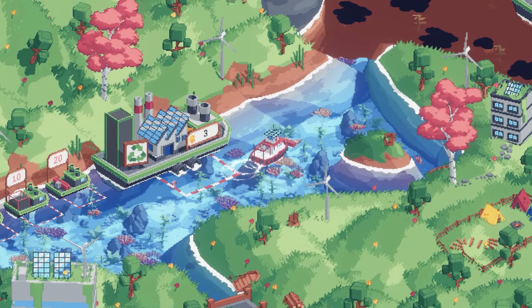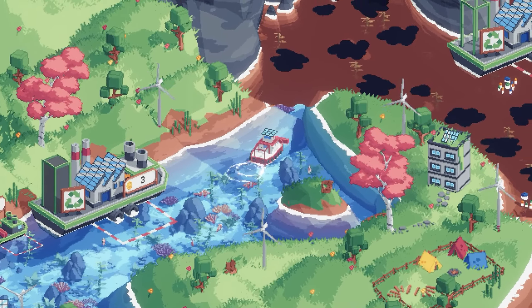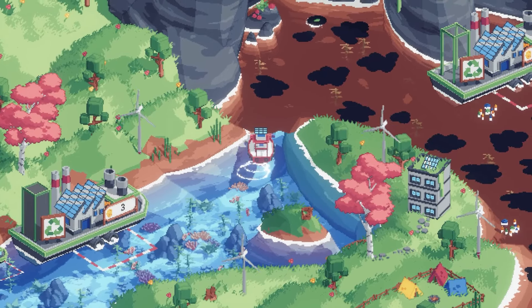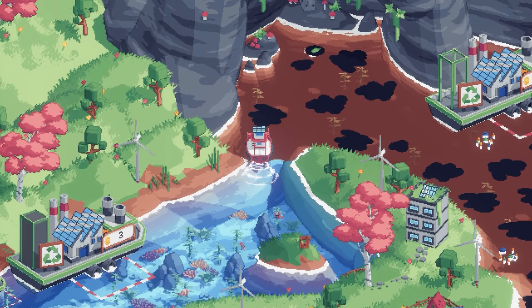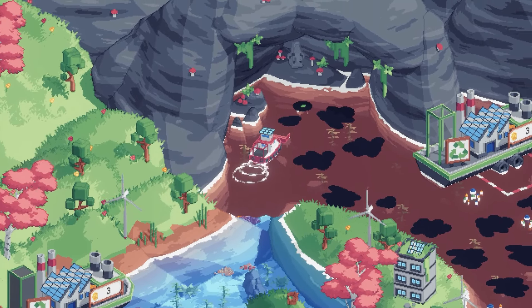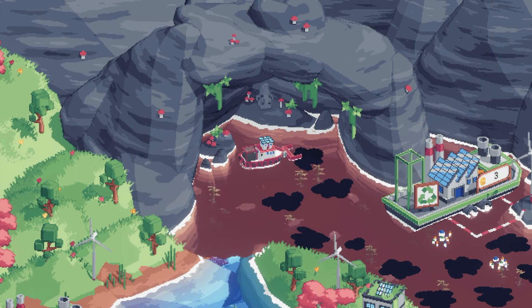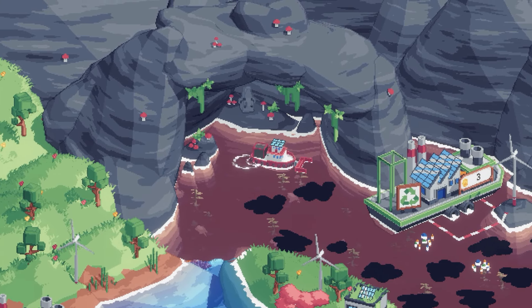There's a lot more going on in the background — lovely trees, shadows, grass blowing around. It's quite a windy place by all accounts. We've also got quite large things to collect now, and there's a cave with mushrooms and a turtle.